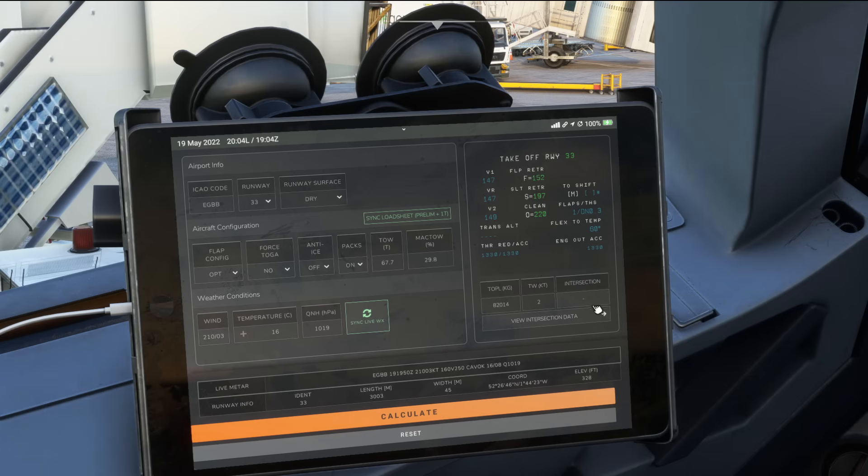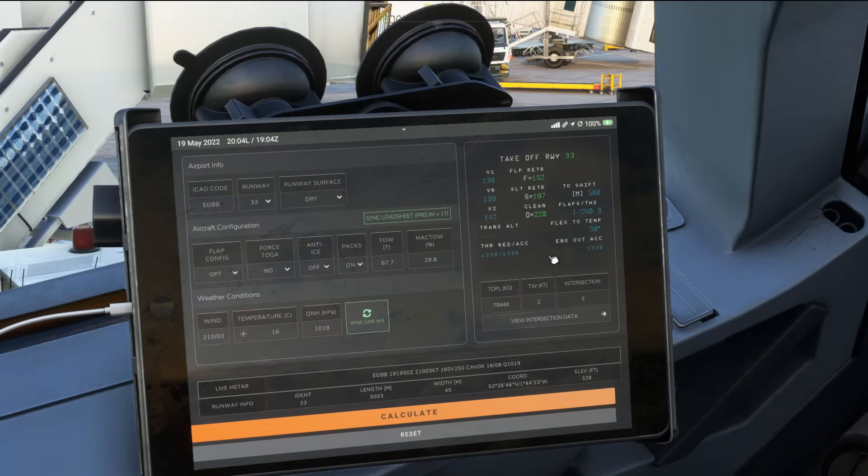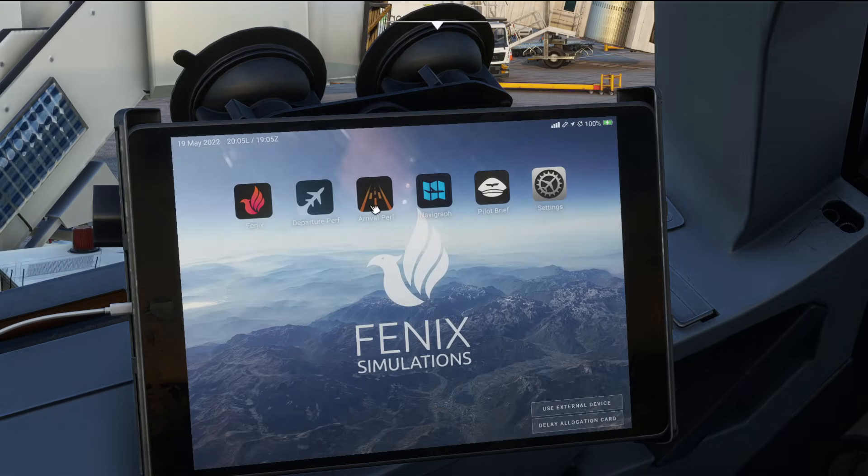If you want to fly an intersection departure you can click View Intersection Data and pick one. I know Echo is routinely used — we can select Echo and it's going to recalculate our V-speeds and give us an even lower flex. The same goes for the arrival performance too.